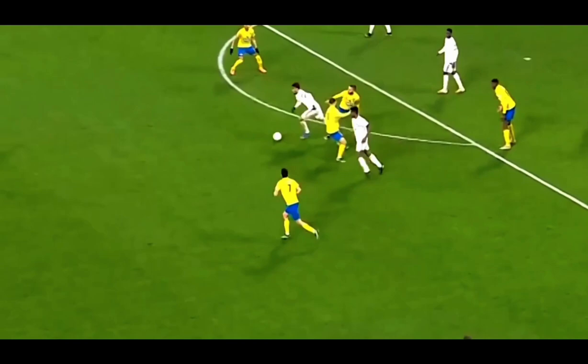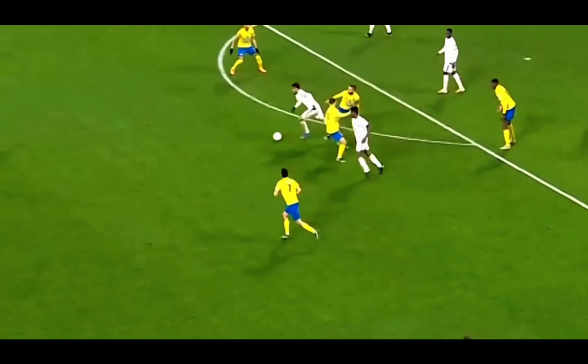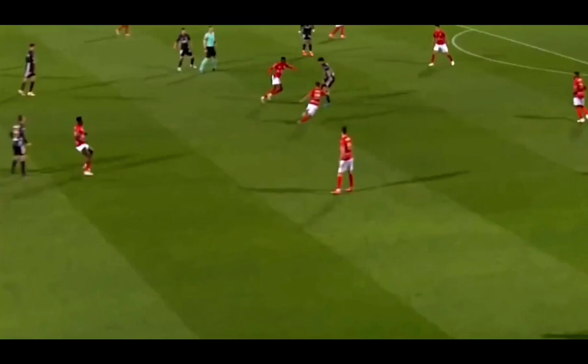Here Paqueta is surrounded, so he drags in the defender to create space. Then he exploits the space perfectly.